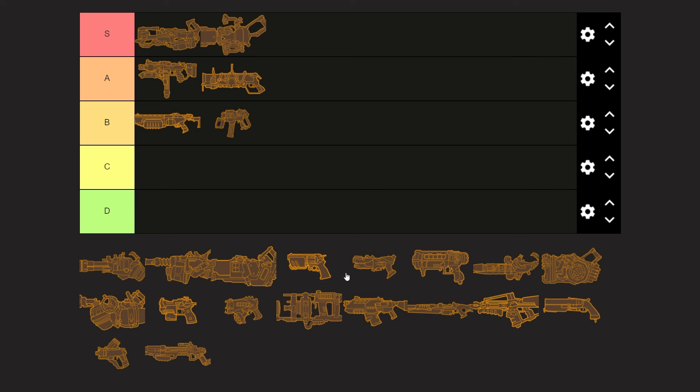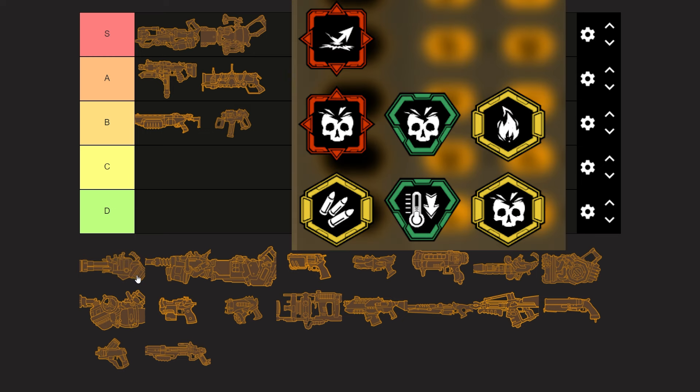Welcome back! We'll get right on into it with Gunner and his bullet-dumping Leadstorm minigun. Of its 7 overclocks to choose, it has 3 straightforward damage ups, which is a red flag, but luckily they're all worth mentioning.